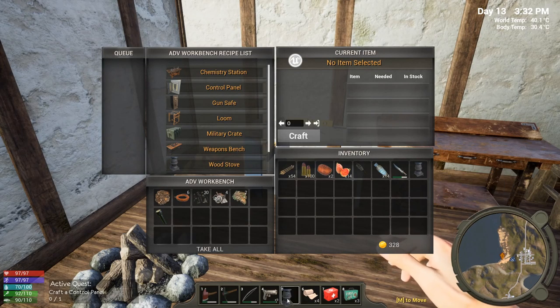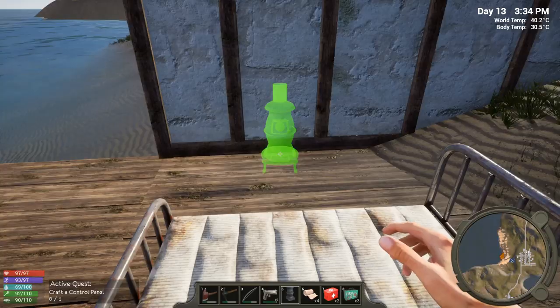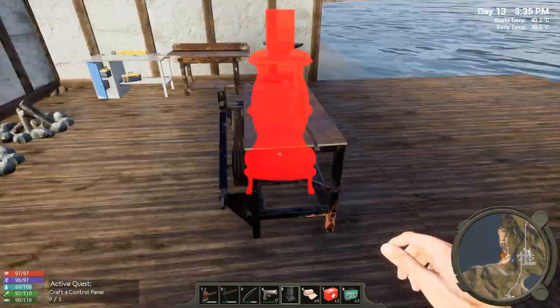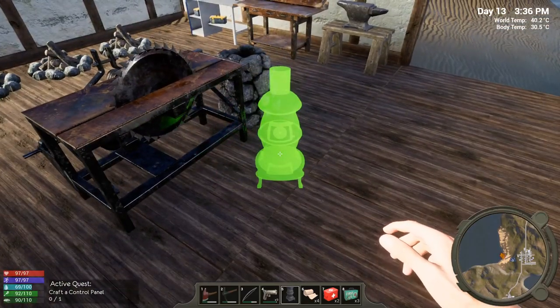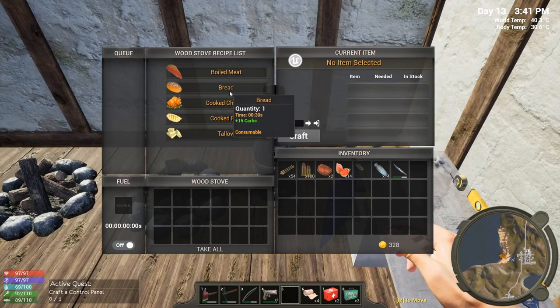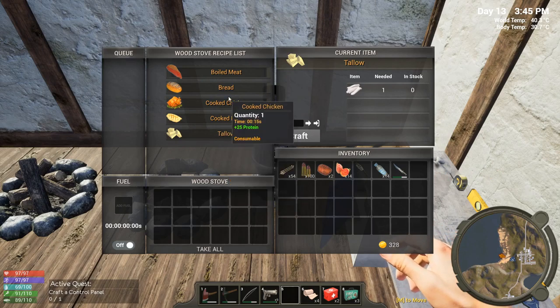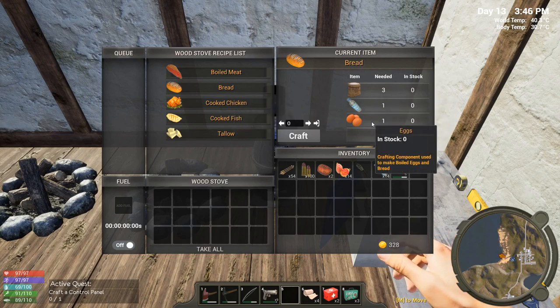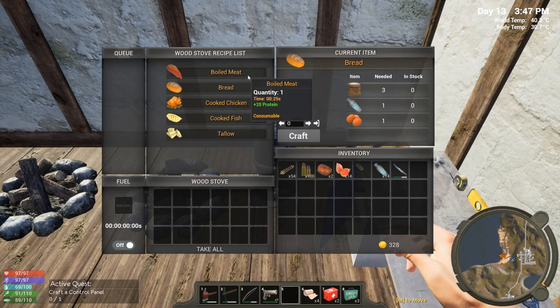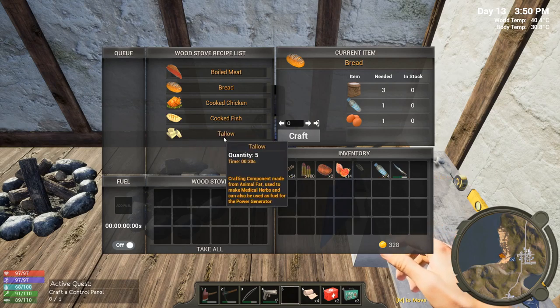Wood stove, baby! I'm excited, man. Actually, maybe I won't put it there — let's put it in this corner here. Open up the wood stove — now I can boil meat, I can make bread, I can make chicken, I can make fish. Tallow — is that it? That's all I can do here. Bread is cool since we have flour and eggs — it gives 15 carbs. Cooked chicken is 25 protein, fish is 20 protein. I can't do anything with fish oil in this but just tallow.